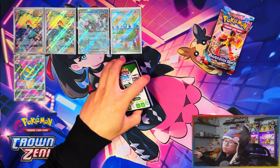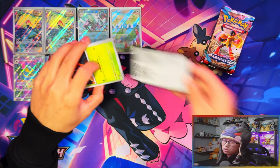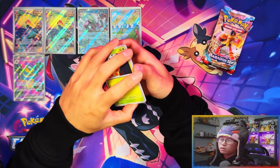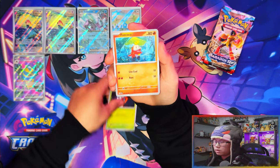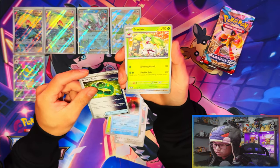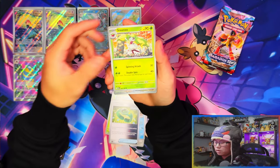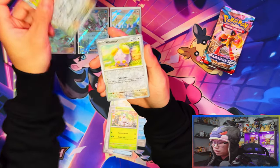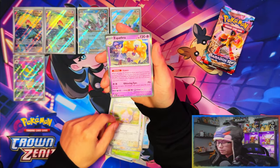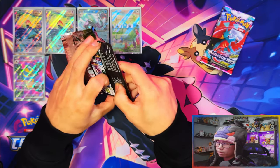We have four packs left and so far we've pulled one of each rarity — an ex, an IR, and a full art. We still need an SIR and a gold card, though I have a feeling we're not going to pull those. Another Future item card — Techno Reader. Also Steenie, Cloud, Red, and Espresso.